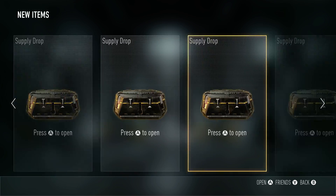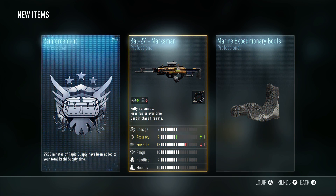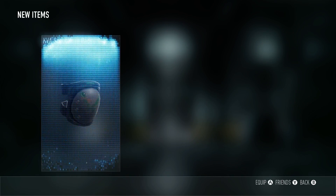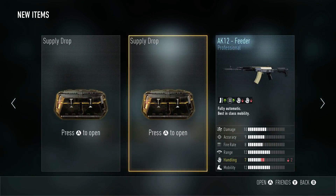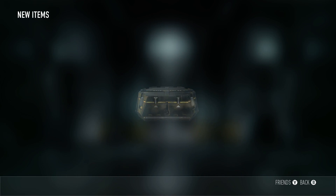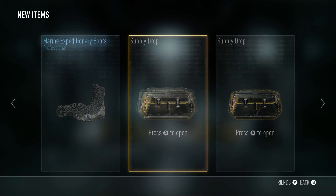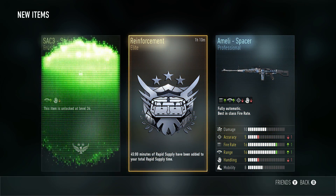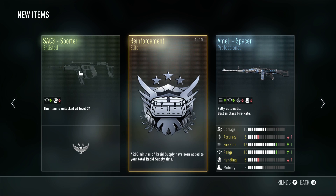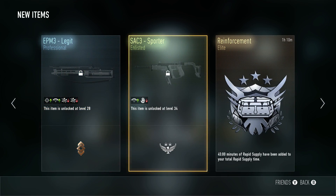I'm hoping for the Magma one, but I have six or seven more supply jobs — let's open them. All professional stuff, not too good but not too bad. Give me an elite — I know it's very rare from regular supply jobs. The MP4 Grok — about 27 marksman, not too bad. One elite — a Reinforcement, 45 minutes rapid supply. Not too bad.